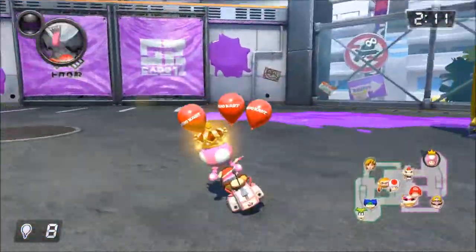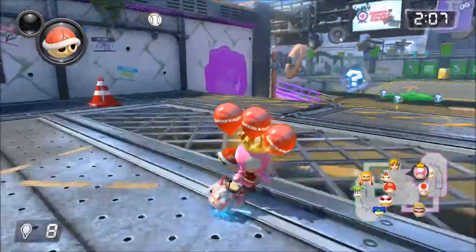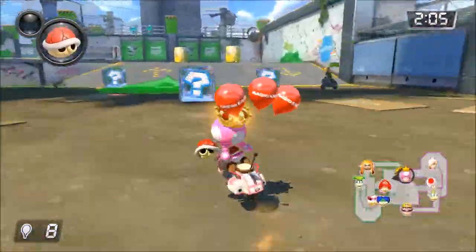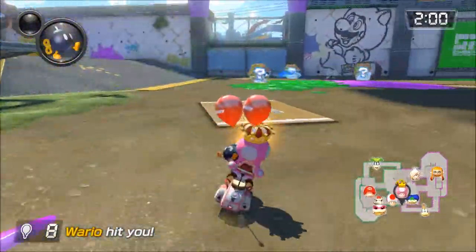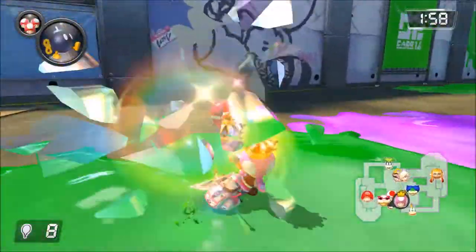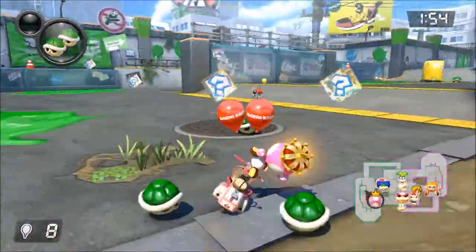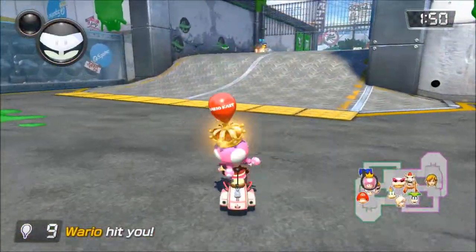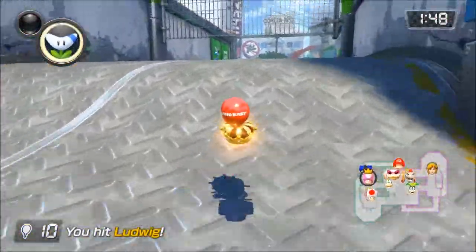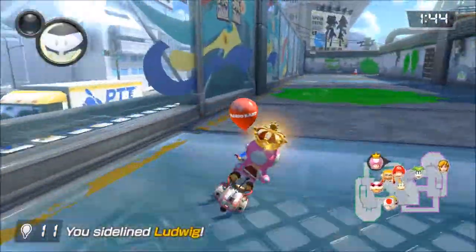I have no idea what the leaf does. If you guys know what it does, please let me know. Oh, red shell though. Wario got us again. Damn it. Let's drop a bomb there — oh, so close. We've got Ludwig. We've got ten. We've got to get him again. Eat that, Ludwig.